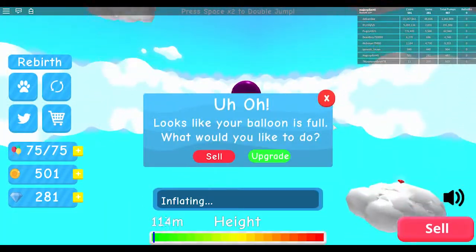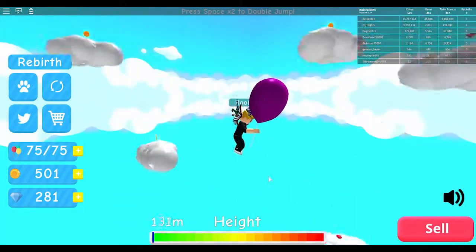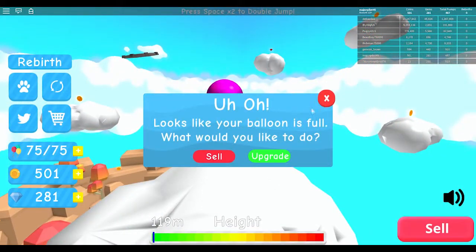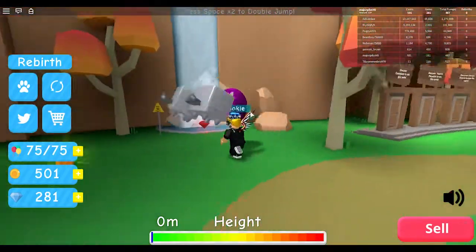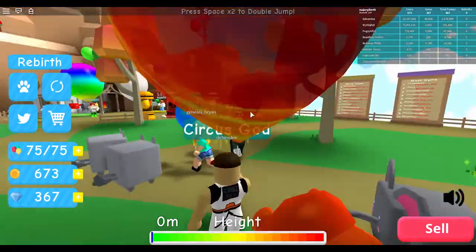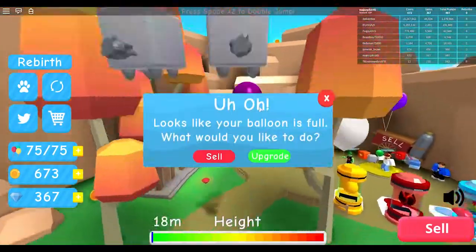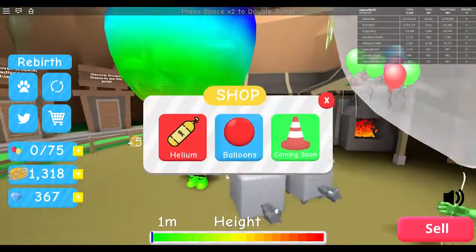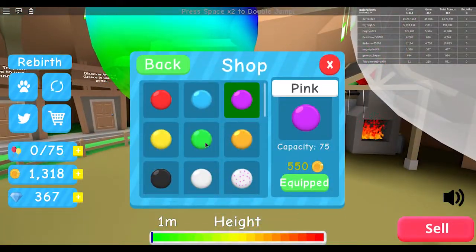These are probably just the worst pets there are, cause there's like a pinata one that's 3,000. And I don't even know what we use the gems for — we probably use them later on. I guess I'm gonna continue collecting. I don't really know what my goal should be. Let's see how high we can actually go, cause I wanted to see what my height is. So really it doesn't give you time to move somewhere else if it's full. We have 75 — that really isn't that high. We're gonna need to get capacity now. So what is the next capacity anyway? I'm gonna skip a capacity if I can.